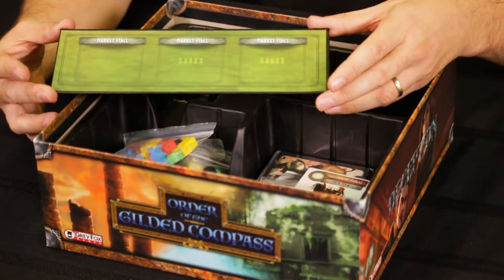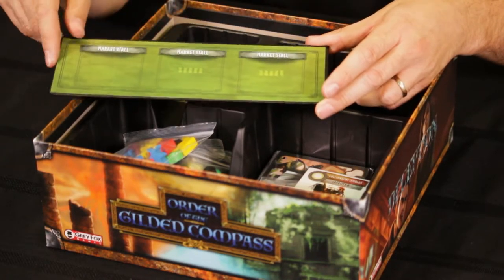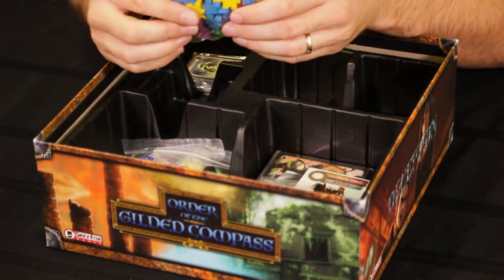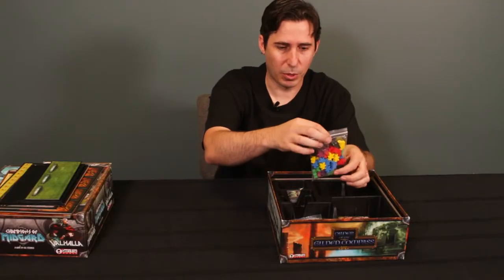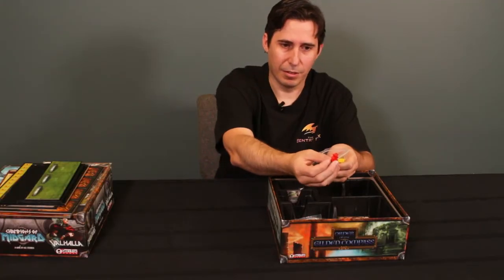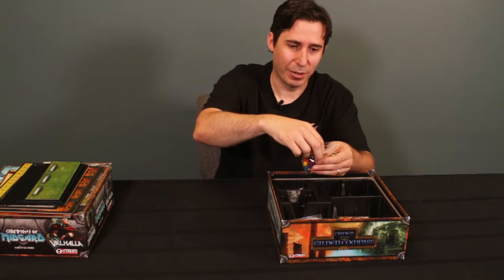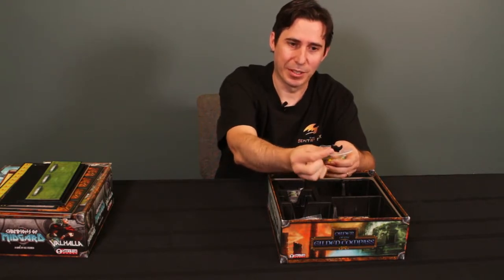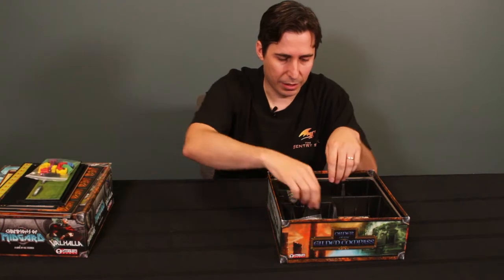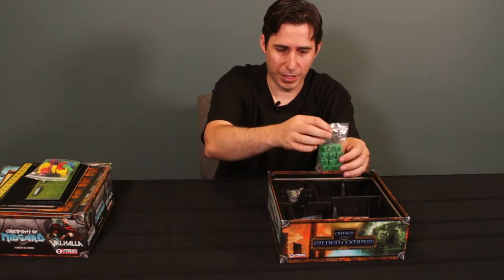We have a little board for market stalls, which has a couple of spaces that look like they're only used in a 5-player game. Then we have the fancy meeples and scoring tokens — the promo ones I mentioned earlier. These are Vikings with horned helmets; I'm not going to get into the discussion of whether Vikings had horned helmets or not. The scoring markers also feature the horned helmet design. And then we have a new type of Viking warrior — the Archer — with a bunch of green dice for that.